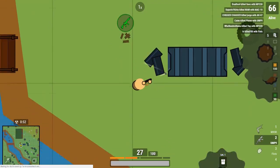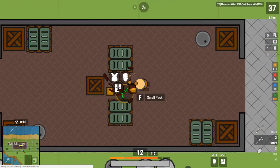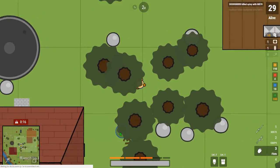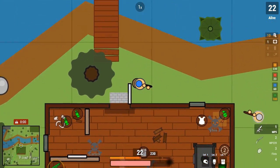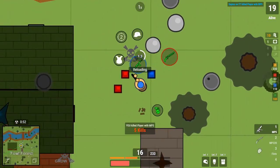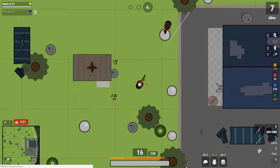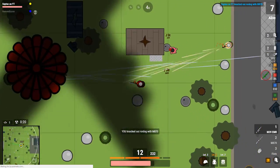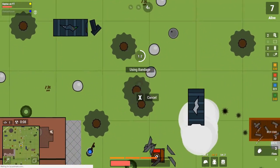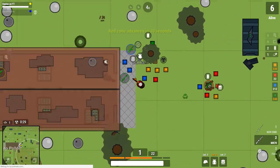At number 26, we have the UMP9. It is a burst rifle, and it's really not that good. It's effective somewhat in mid-range, but in close range it's going to be outdone by shotguns and fully automatic guns, and in long range it just doesn't have that precise accuracy and DPS needed to win the battles. At number 25, we have the MP5. It is an automatic gun, but it doesn't have high DPS or great accuracy — it's kind of like the UMP9. It's effective in mid-range, but not really in long range or short range, making it overall a mediocre gun.